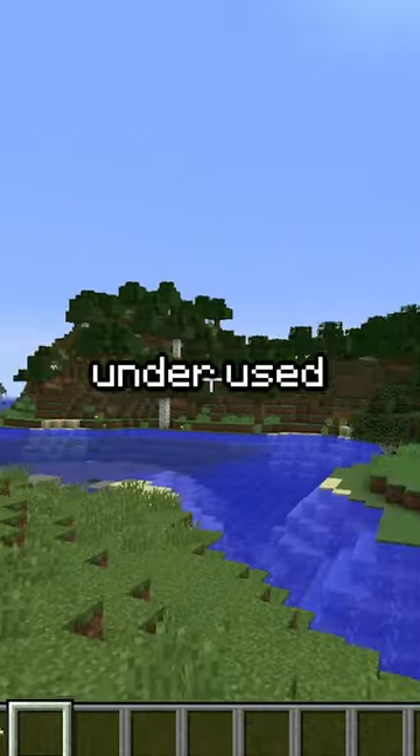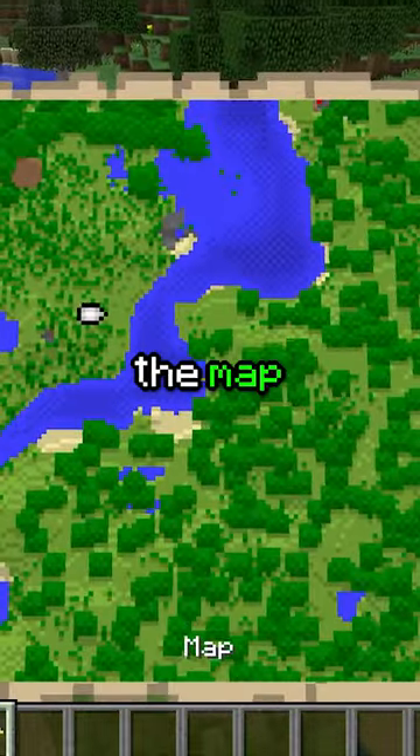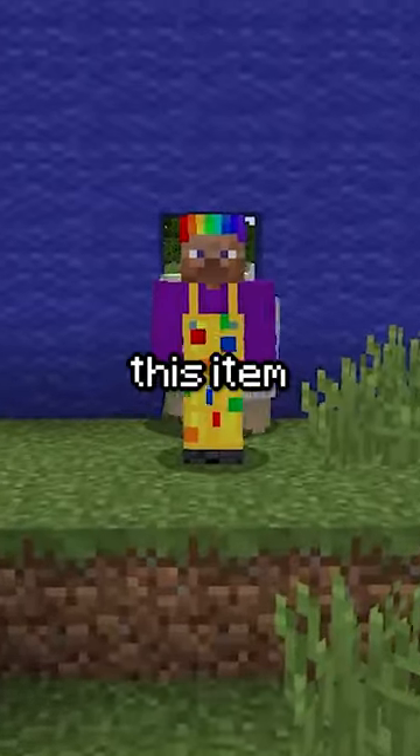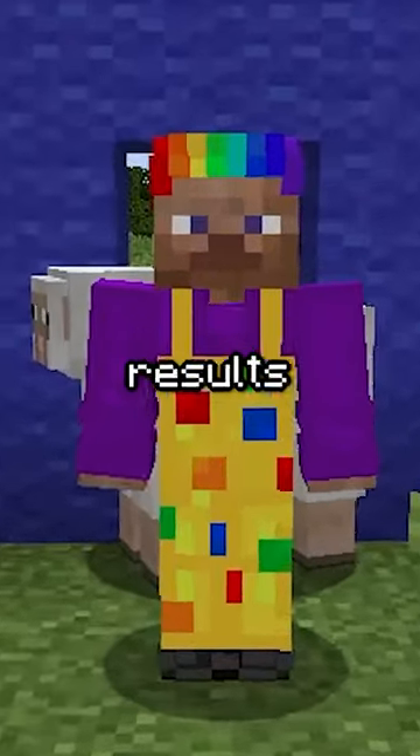One item that has gone underused since Minecraft's beta version days is the map, as this useful item can be used to keep track of important locations in your world. Not to mention, combining this item with some creative building can lead to some funny results.